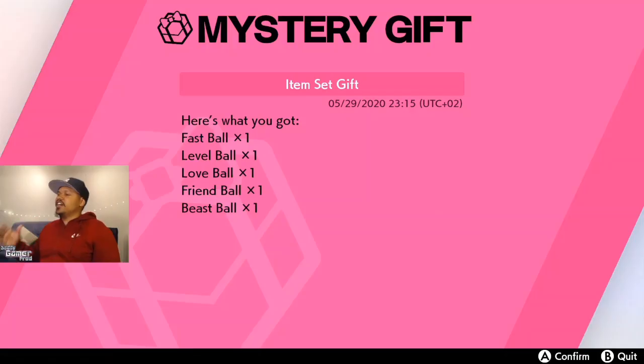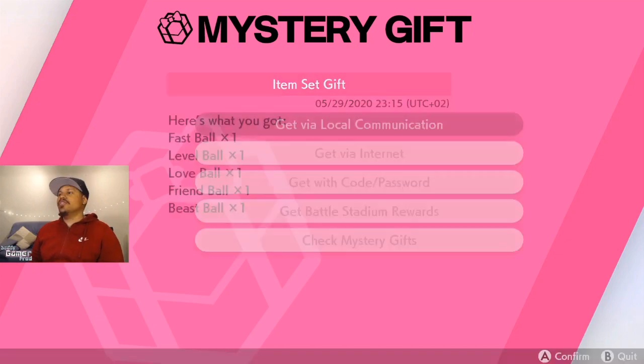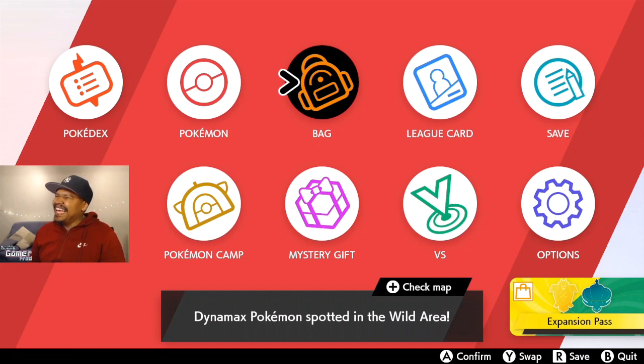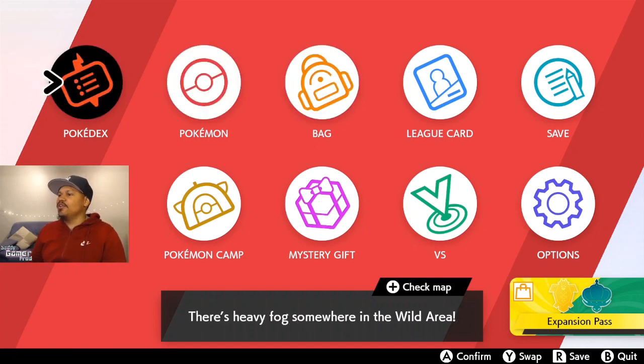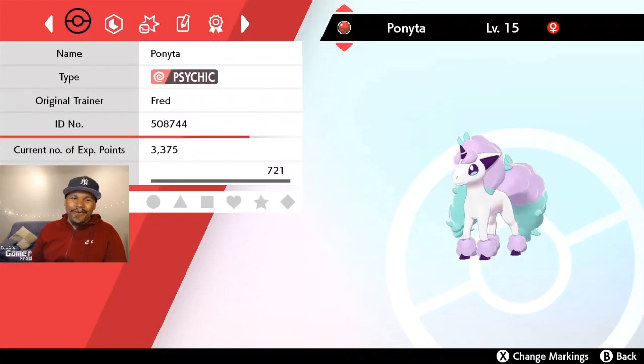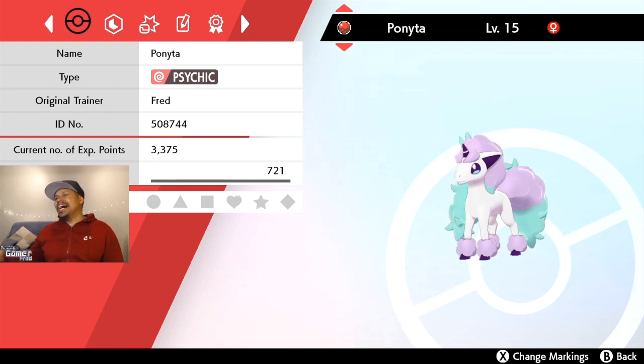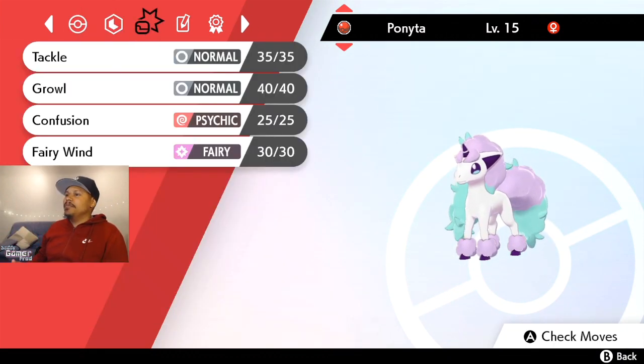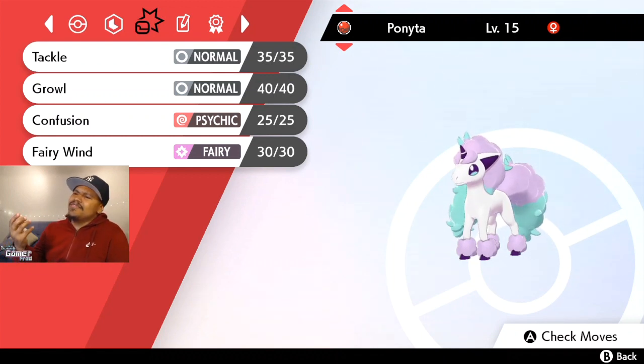What's pretty cool is that this Ponyta itself is gonna be in a Cherish Ball, which is also pretty cool. We're gonna have a Galarian Ponyta with its hidden ability already inside of a Cherish Ball — let's go! And here we are with the Ponyta, again with the Cherish Ball.